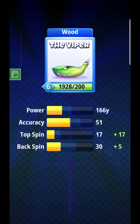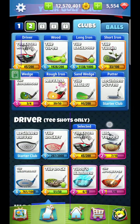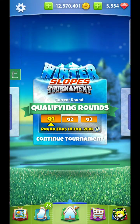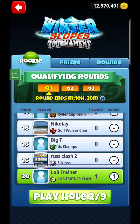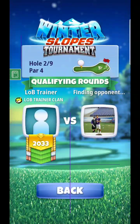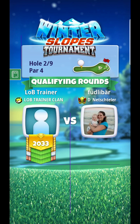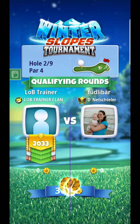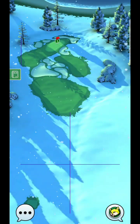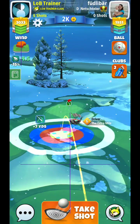Alright, here we are - setting up for hole number two. What we're going to do here is hopefully put it on the green if at all possible. Let's see what the wind looks like on this hole. There are kind of two different ways I play this one. You will need to probably go with the extra club in a little bit of the earlier levels.